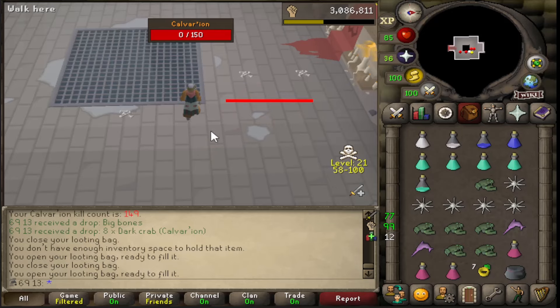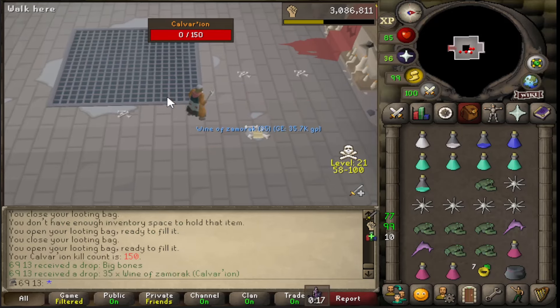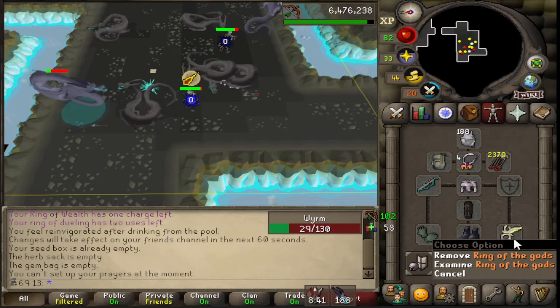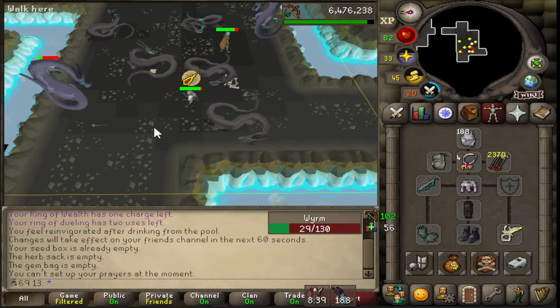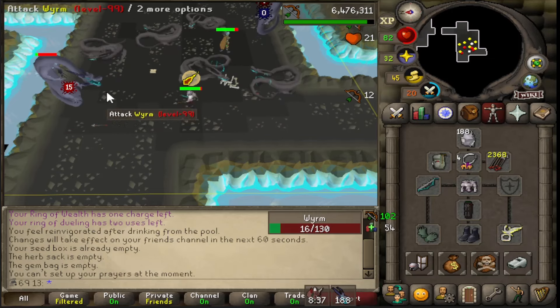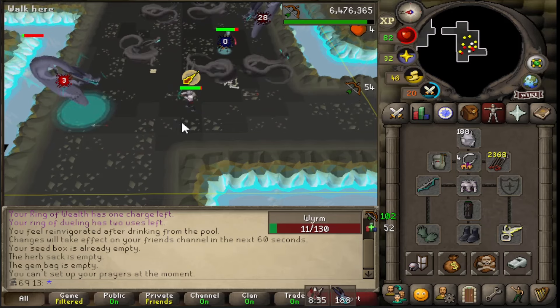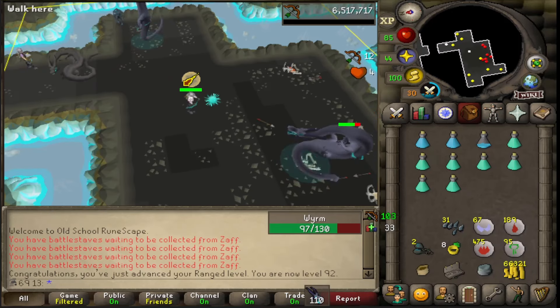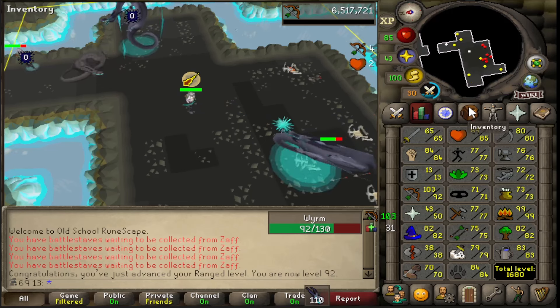150 kill count for Wines of Zami. I still need to imbue it, but the Ring of the Gods is perfect for tasks like Worms where I can just sit here AFK - so nice to have it. Just got 92 range - big boy levels now.